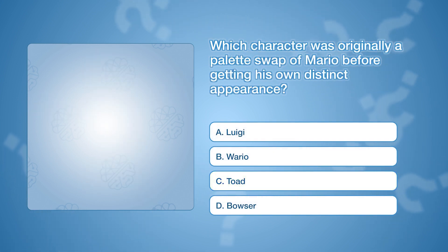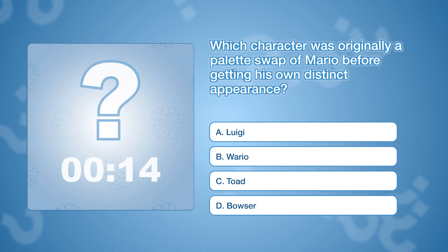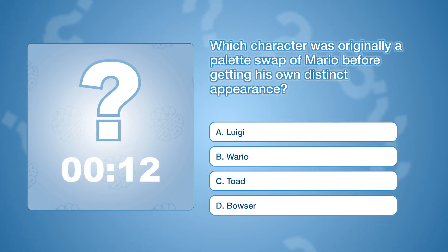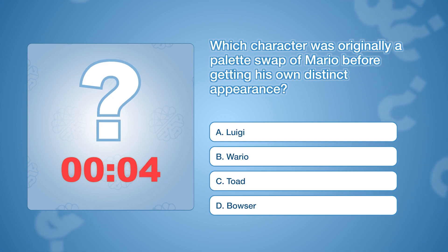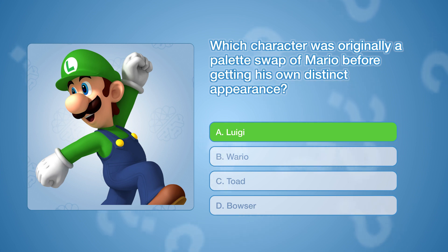Which character was originally a palette swap of Mario before getting his own distinct appearance? The correct answer is A: Luigi.